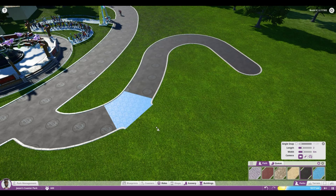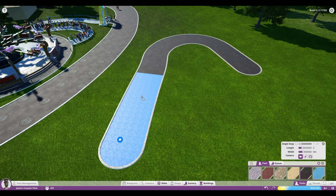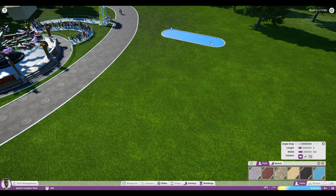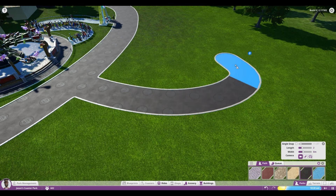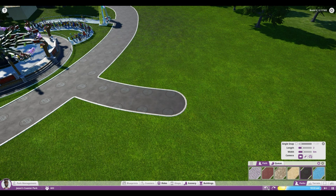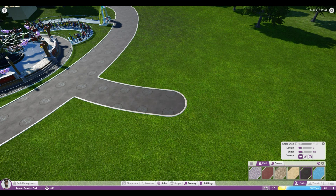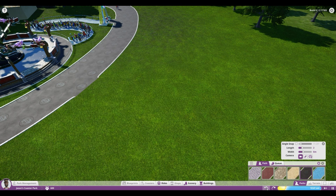If you feel like you've made a mistake and don't want a path where you placed it, right-click on that path and it will delete it — it's as simple as that. If you've placed a lot of paths and aren't happy with the placement, you can also hit Control+Z or the undo button to undo the latest steps. Keep in mind that undo doesn't just delete your path — it reverts the last few steps you created.